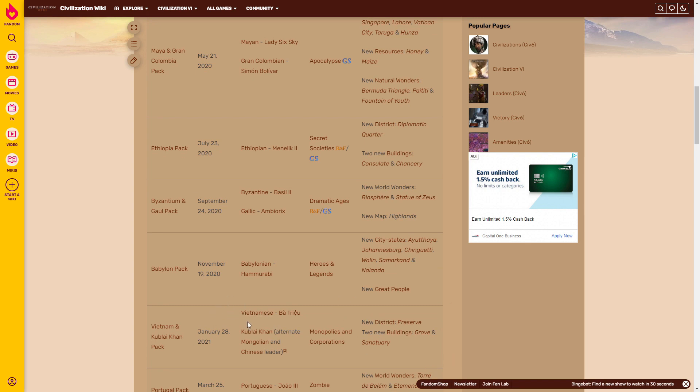Then we got the Babylon pack — oh my god, that pack was absolutely disgusting. Babylon led by Hammurabi is one of the best civs in the game in my opinion. You also get Heroes and Legends mode, which is pretty fun although it makes the game a little too easy. They also added city-states including Ayutthia, Johannesburg, Chinguetti, Wolin, Samarkand, and Nalanda, as well as a couple of new great people.